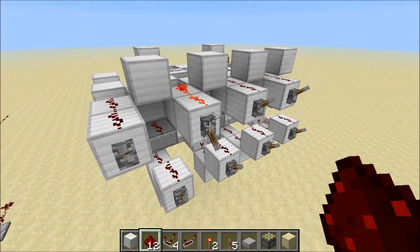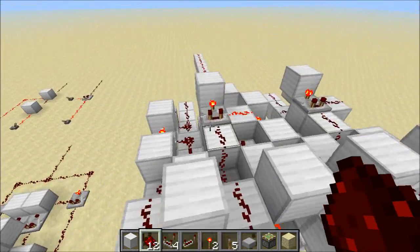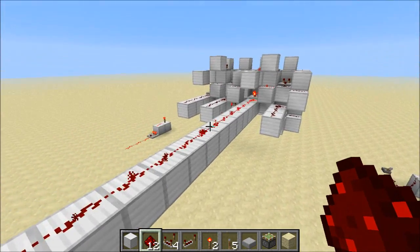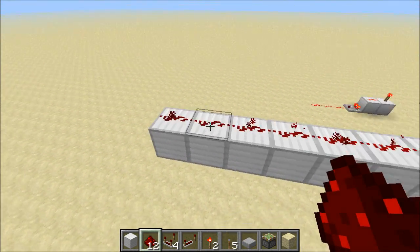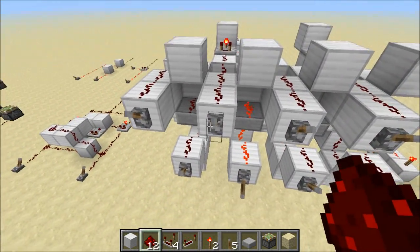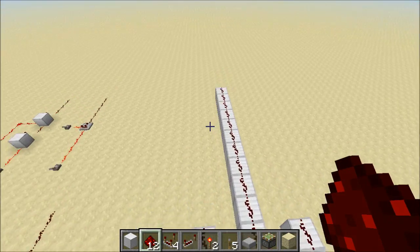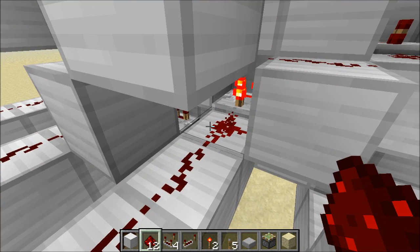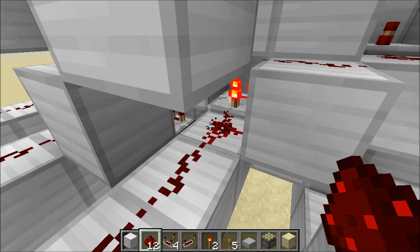Now if I turn the lower input on, we get a strong signal — actually a little bit stronger than the upper one — coming out over here. Now what happens if they're both on? Well, the output looks like it's off, but what's actually happening is we've got a very weak signal over here. It's only one.